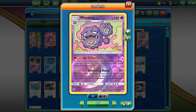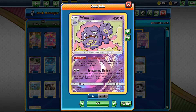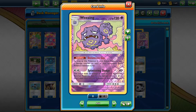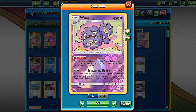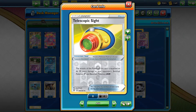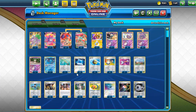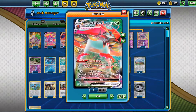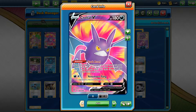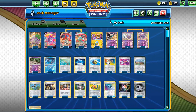As long as Wheezing stays in the active position, you can put one damage counter on each of your opponent's basic Pokémon between turns. With Splattering Sludge you can hit for 40, and this attack also does 20 to each of your opponent's benched Pokémon that has any damage counter on it. In combination with Telescopic Sight, Wheezing can hit for 50 to all GX and V Pokémon on the bench. Eerie Beam helps add more damage counters between turns — that's why this deck is so strong. With Crobat V we can Dark Asset to draw extra cards.